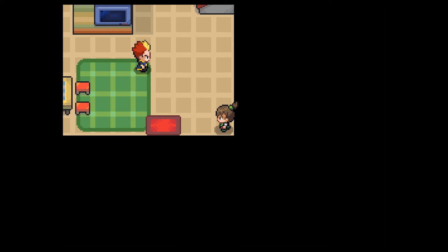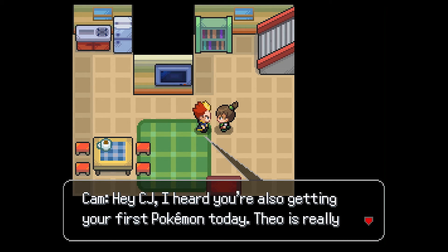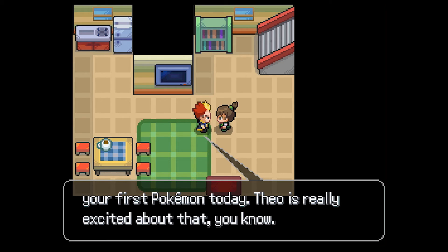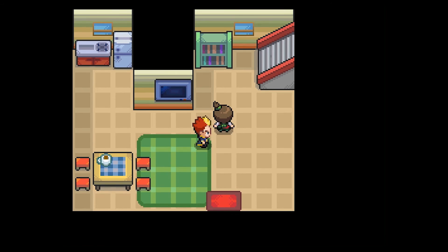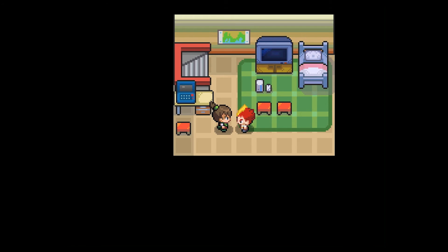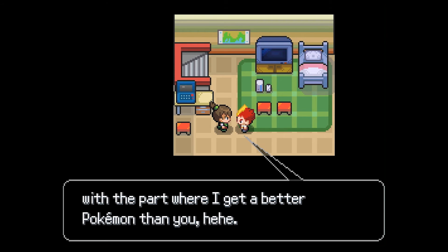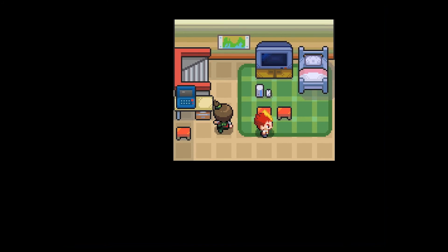If you camp in the corner, guys, it doesn't matter what game you're playing - nobody can kill you if you camp in the corner. I don't have a gun though. Let's talk to him - 'Hey CJ, I heard you're also getting your first Pokemon today. Dio is really excited about that.' So this is probably my rival's dad. Oh look, there's the rival himself - 'How you doing bro, so excited about today, mainly the part where I get a better Pokemon than you!'